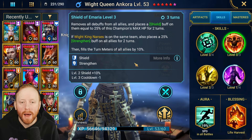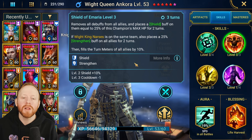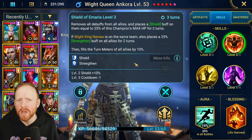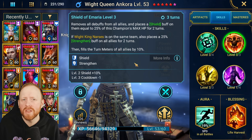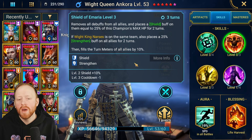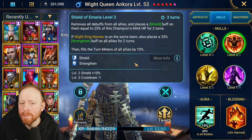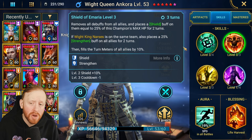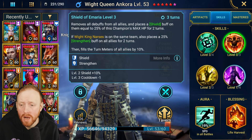The A2 also fills the turn meter of all allies by 10%. So we get a Cleanse, Shield, and 10% turn meter fill. The only downside is there's no Block Debuffs after the Cleanse, which is very desirable — champions like Elva Autumnborn cleanse and then place Block Debuffs so you can't be re-debuffed. That's the only downside, but it's a very good Shield and Cleanse. It's on a three-turn cooldown, so it happens quite frequently.